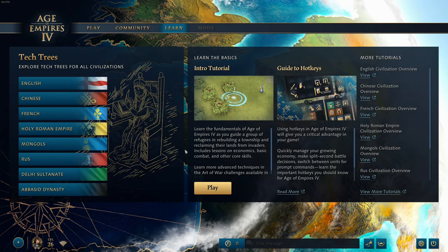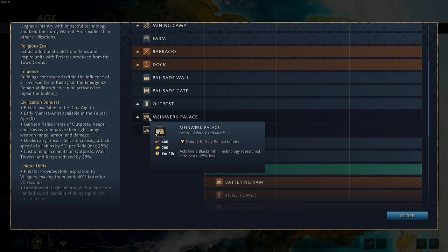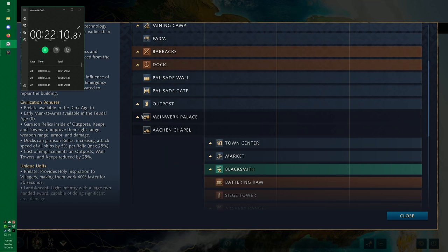Moving on to the Holy Roman Empire. The Meinwerk Palace acts like a blacksmith, and technology research here costs 25% less. This is a landmark that keeps giving for the rest of the game — you've got a lot of potential upgrades in here, and even once you reach the Imperial Age, it still gives you that 25% cost reduction. People often use this to avoid investing the 150 wood in a blacksmith when going for early attacks. A really nice landmark.